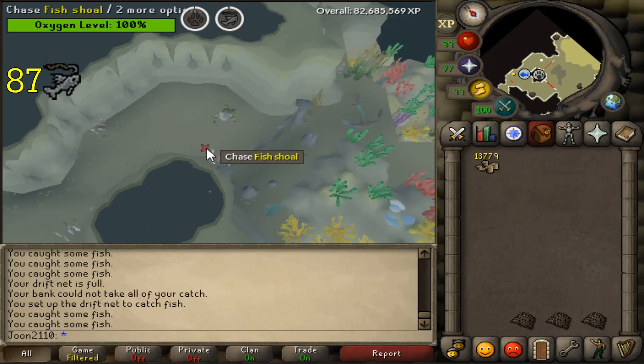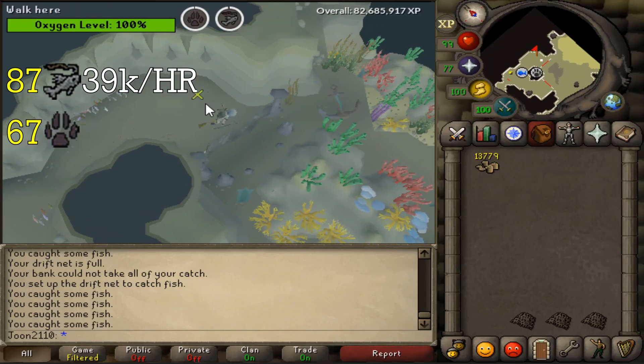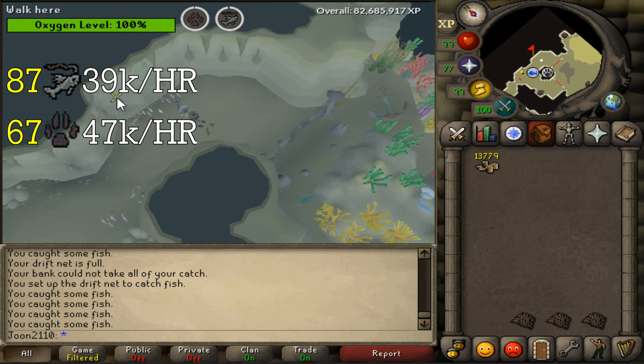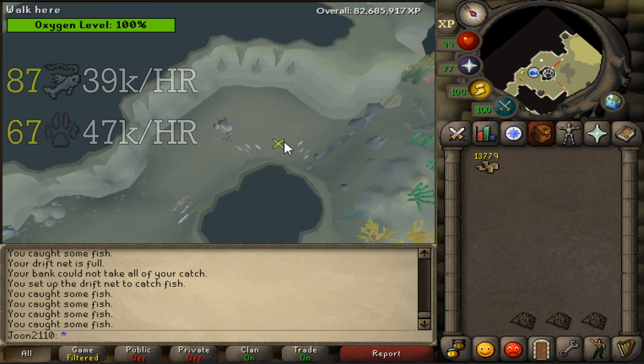At level 86 fishing, drift nets are about 39k fishing XP per hour, and at around 67 hunter, they're 47k hunter experience per hour. So remember that the amount of experience you gain changes depending on your level.